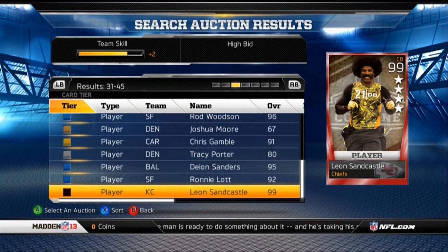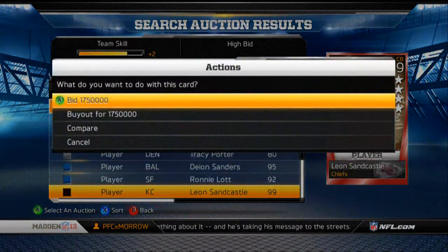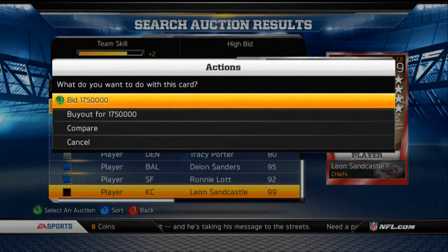I was looking through the auctions and I didn't see any cornerback overalls that were 99, so this is your top cornerback available right now. If you were looking to buy him at auction, I would stay away from that — as you can see, he's 1 million 750 thousand points.